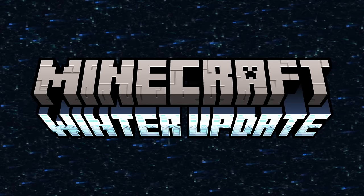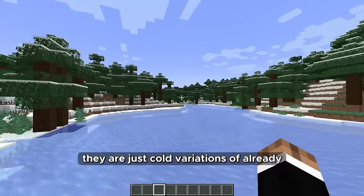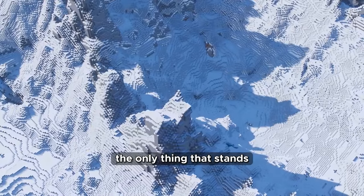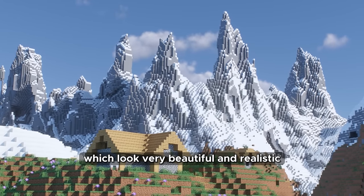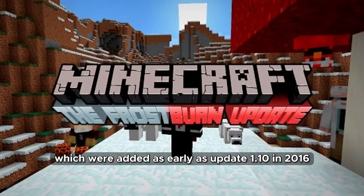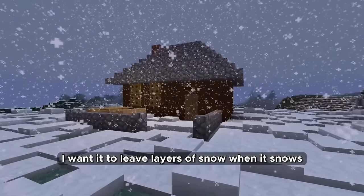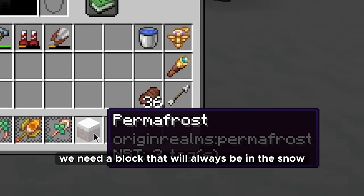Winter update. Winter biomes in vanilla Minecraft are pretty empty — they are just cold variations of already existing biomes without bringing in anything new. The only thing that stands out is the mountains, which look very beautiful and realistic. The only new mobs are Stray and Polar Bear, added as early as update 1.10 in 2016. In a new update I would like to see new snow that leaves layers when it snows rather than just falling to the ground endlessly. We need a block that will always be covered in snow.